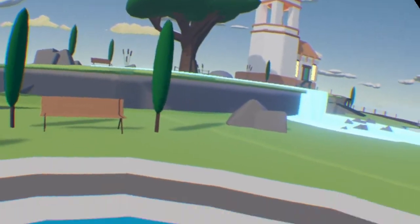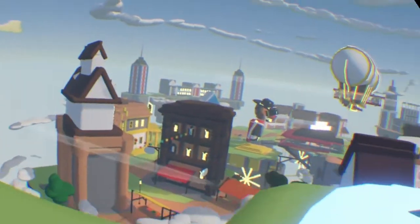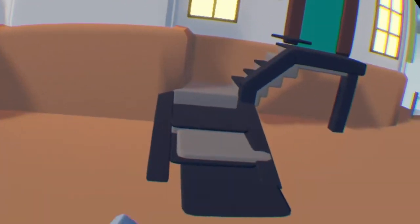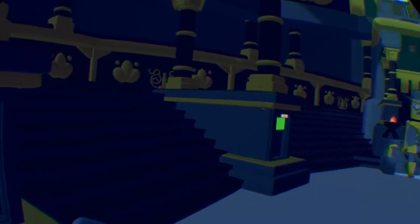Now that you're on this platform, it's gonna teleport you to this little church area. It doesn't matter if you step on these rocks or not — it doesn't do a thing. Once you make it to this little house, go in it. Now that you're in the church, you're gonna have to solve this puzzle.